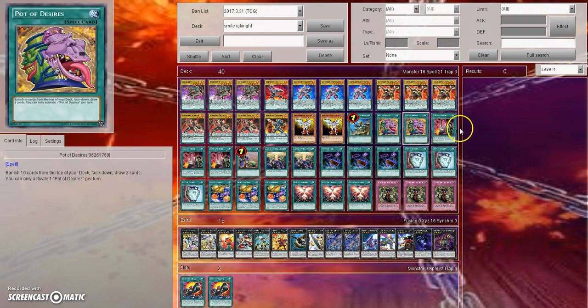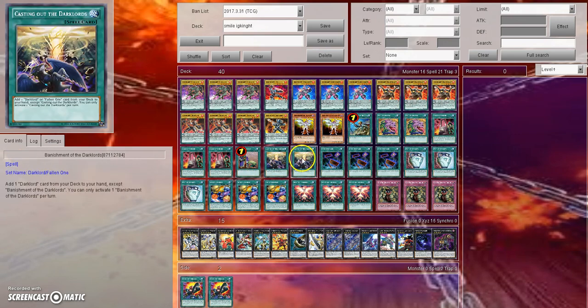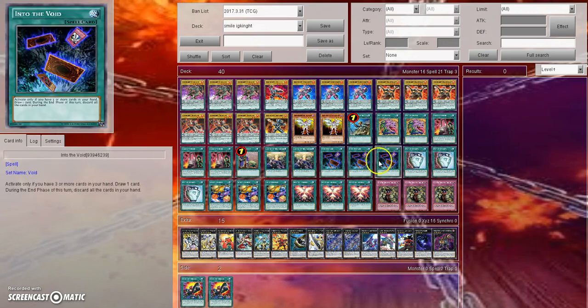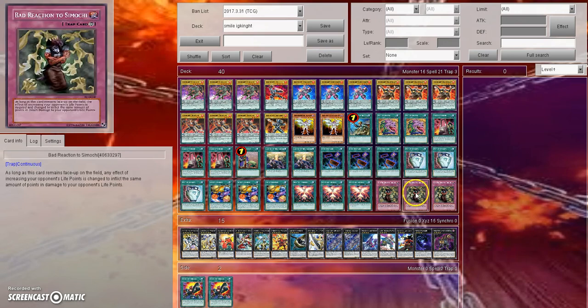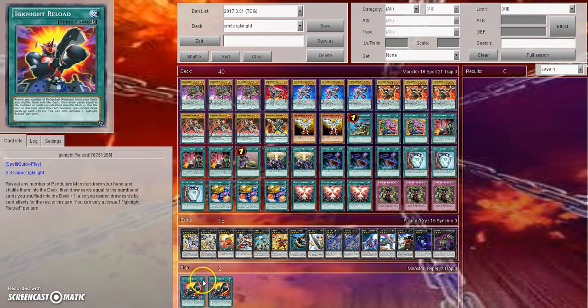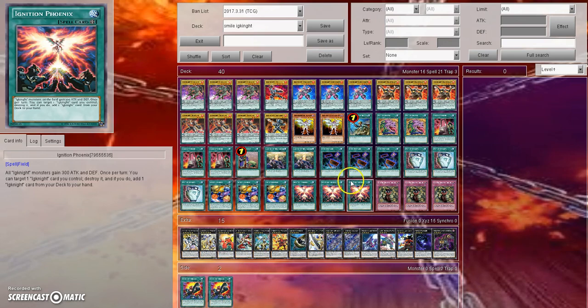For the spells, we have one Rhoda, two Desires, three Carden Demise, one Upstart, two Banishment for the Rafikil, three Into the Void, three Pot of Duality, three Smile Universe, three Ignite Phoenix, and three Bad Reaction to Samochi. The extra deck is pretty much irrelevant, and you could run Ignite Reload if you wanted to.